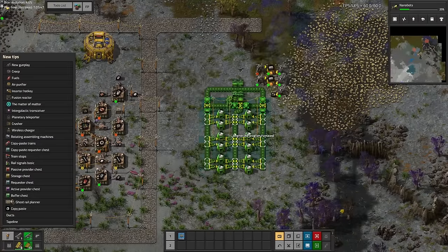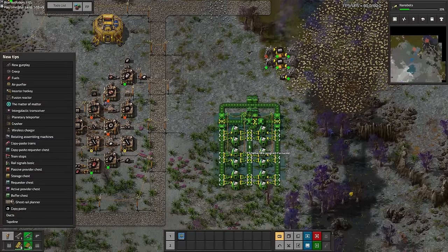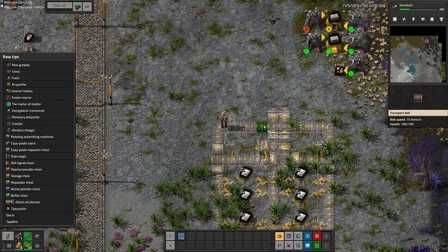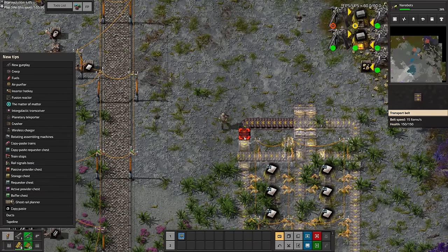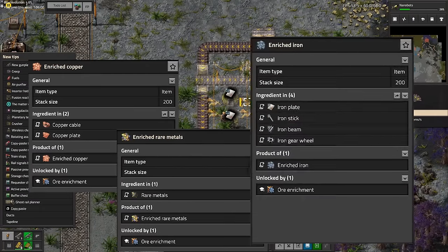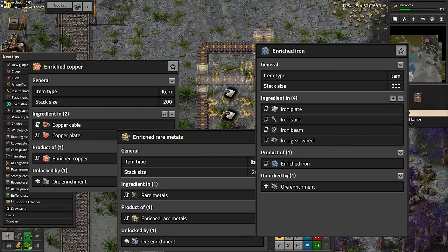If you look in the top left, you can see we're already an hour into the game and I'm only just building my first furnace stack. This is a little different from the base game because furnaces you actually have to set the recipes. Iron plates take two ore instead of one, alongside copper plates as well. You can enrich the ores later for a better yield on your recipes, but that's quite a long way down the track.